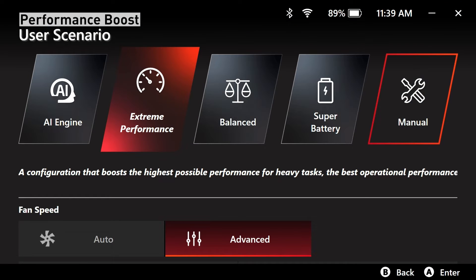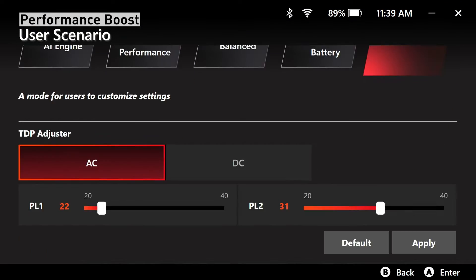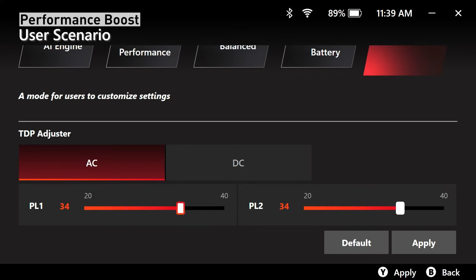Gaming enthusiasts can effortlessly experiment with CPU PL1 and PL2 configurations in manual mode, which is crucial for optimizing performance and preventing overheating.